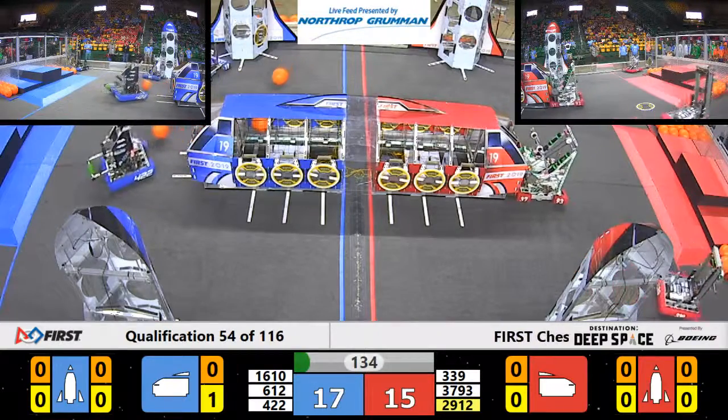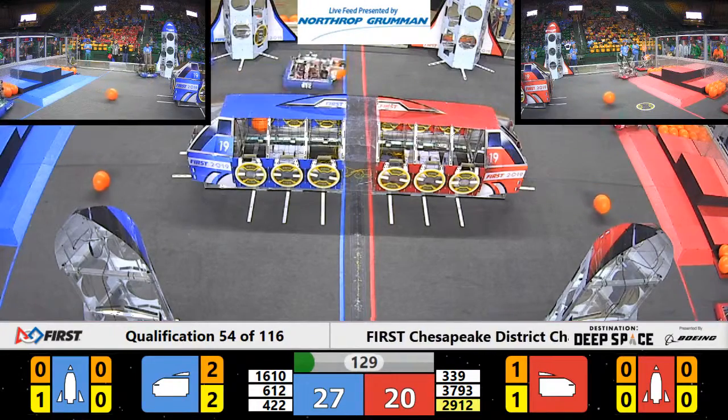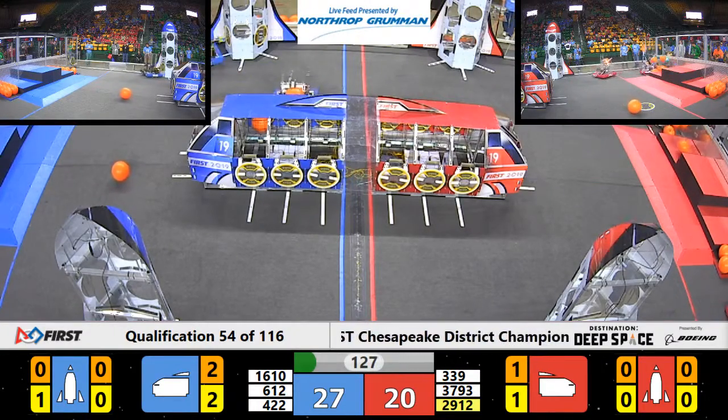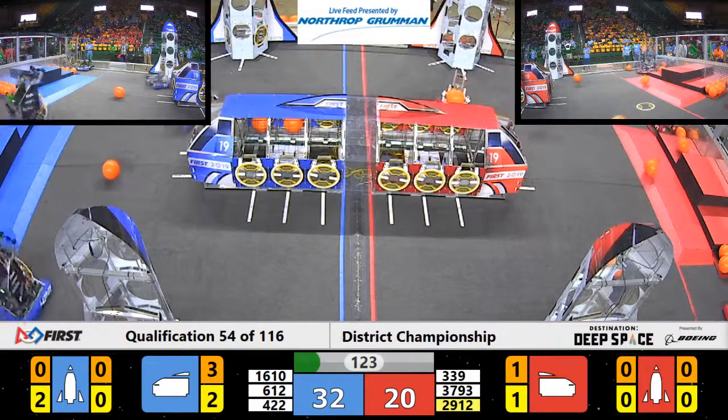Way to go, Red Alliance. Work together. We have 37-93 trying to figure out where they want to go next, while 29-12 from the Red Alliance just picked up cargo and they're going to head over to the cargo ship and put their cargo in.